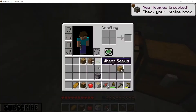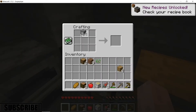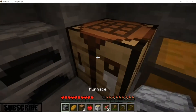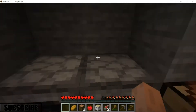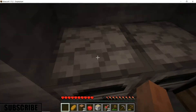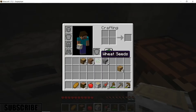Got ourselves a furnace. Let's make a couple more — there's our two furnaces, one for food and one for smelting iron, though both could be for iron smelting.